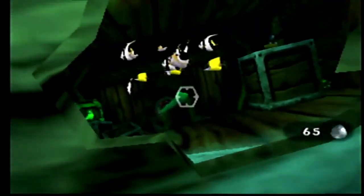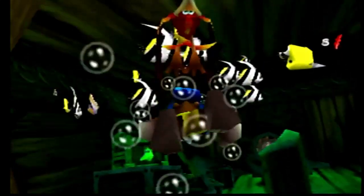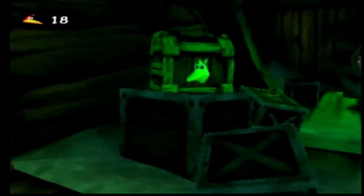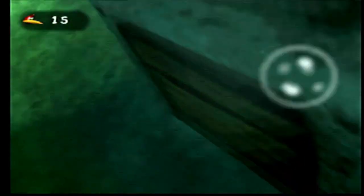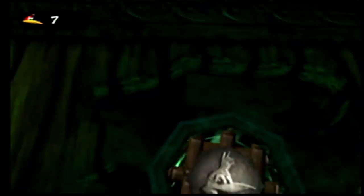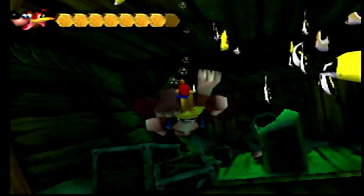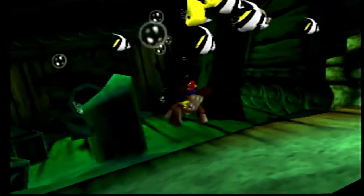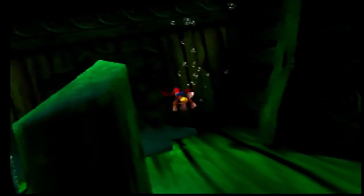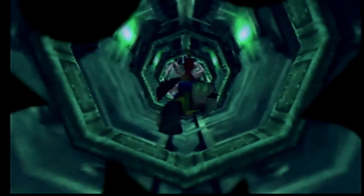I don't think there's anything on top of the ship, however there is stuff here in the ship that we're going to want — being this Jinjo, and this little porthole right here. So you're going to see this porthole. Let's go ahead and go into it.